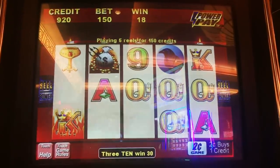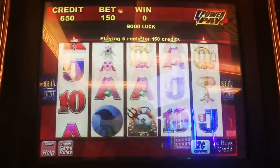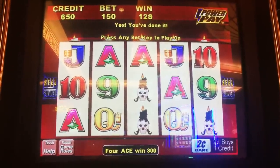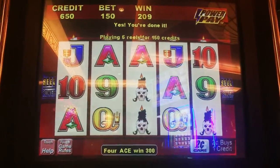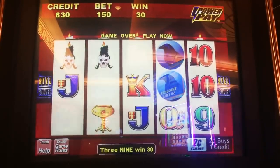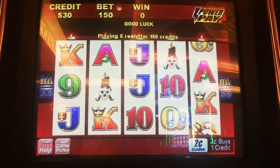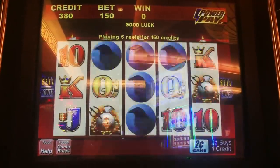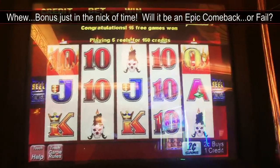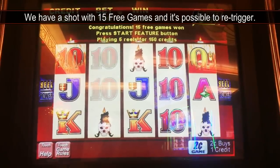We're already down to 20 bucks. Come on, bonus. We need something good — we need a quick skull. We got a bonus there, that's 15 free games. We're down to, what, $4.60.